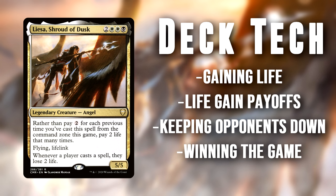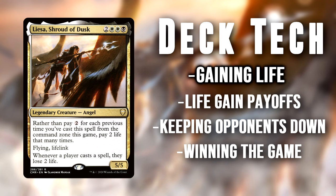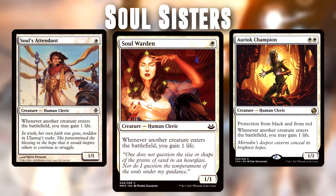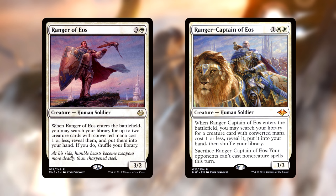The first thing we need to do is make sure we can gain a bunch of life every game. Our version of Liesa has an aggressive slant to it, and we're looking to get on board with creatures early to apply pressure. Since we have plenty of creatures, we are running the typical suite of Soul Sisters cards: Soul Warden, Soul Attendant, and Auric Champion. They're going to give us a steady flow of life to make sure Liesa can't hurt us too badly. We even have ways of consistently finding them in Ranger of Eos and Ranger Captain of Eos, which can find a plethora of other creatures as well.